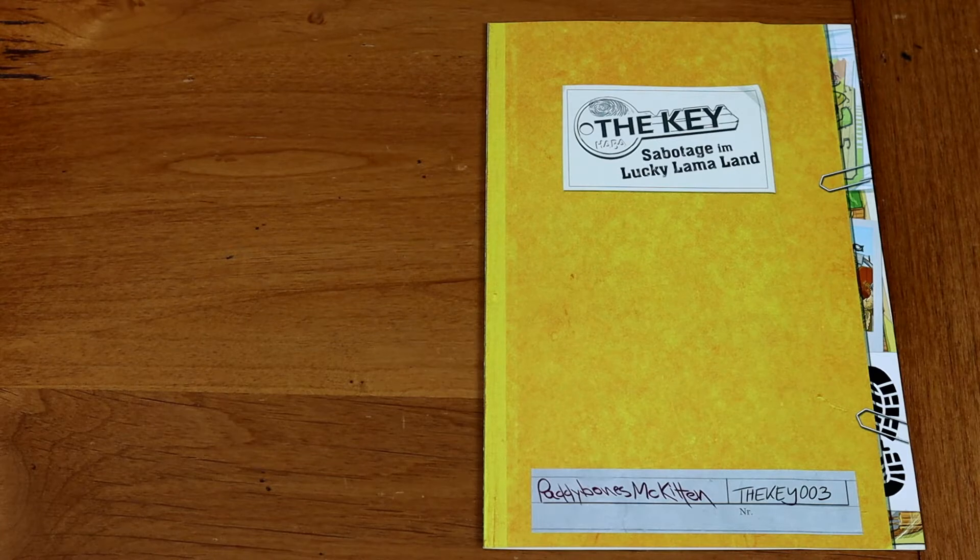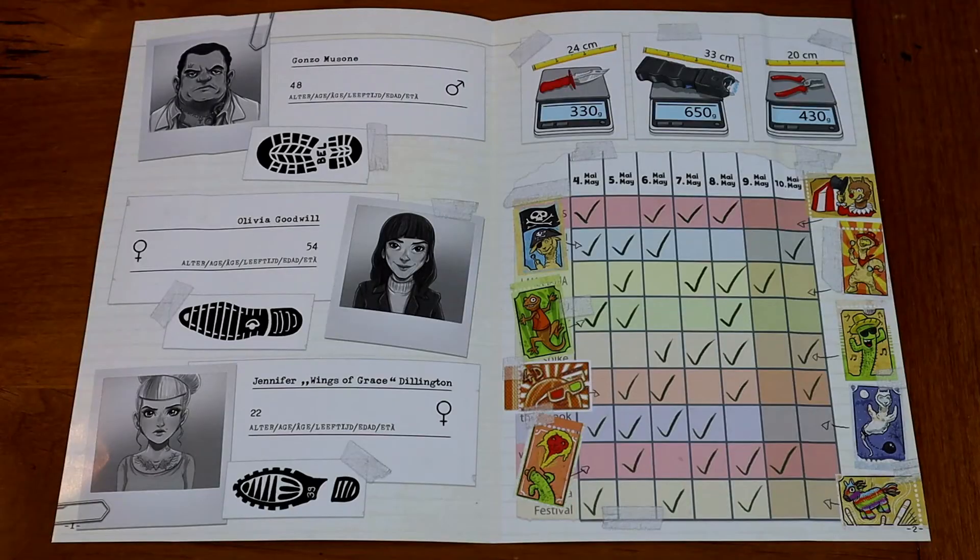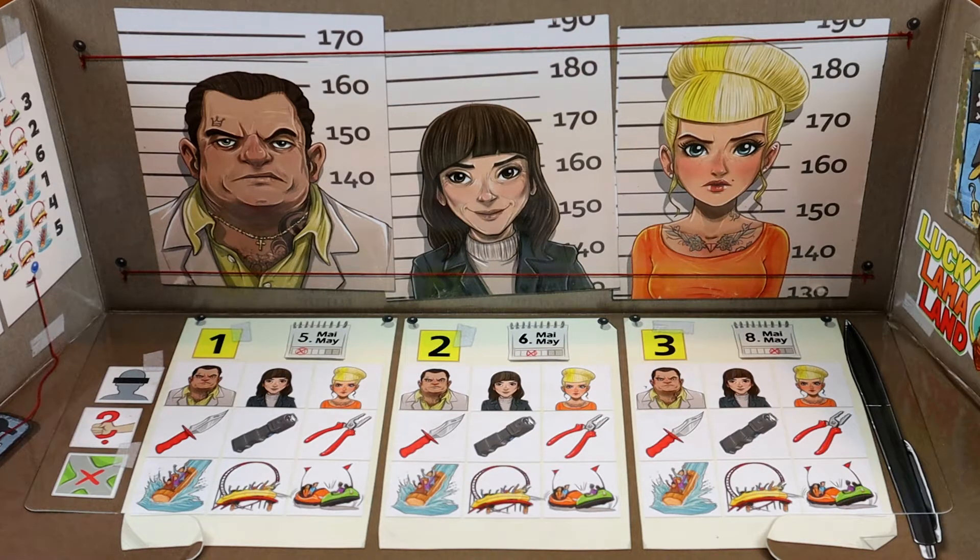Everyone has a file folder, and the file folder gives stats on the suspects: their heights, their age, their name, their shoe print — because that can be evidence you find in the game. You also get the length and weight of each of the three different weapons used to sabotage. You get which characters the suspects play and on what date, so you know when they're in the park and when they're not, because there was a sabotage on three consecutive days.